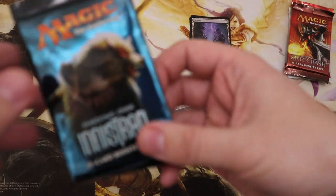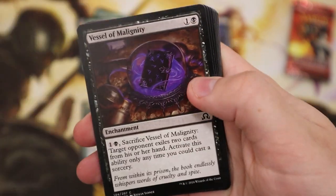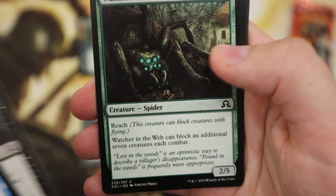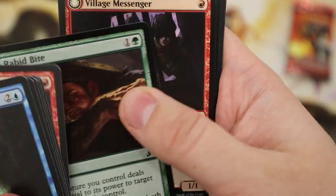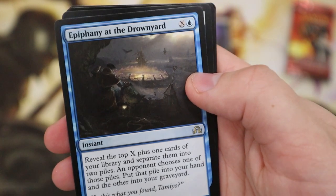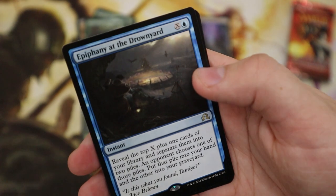Is everyone excited for Zendikar Rising? I certainly am, can't wait — loved the spoilers that came out today with Jimmy, Day9, and the gang. Watching the web — Rabid Bite. Epiphany at the Drownyard — not worth a lot, about 50 cents. I've got that in a hundred-dollar Instagram box. And then we've got a foil Island — very nice.